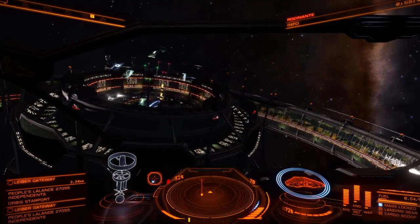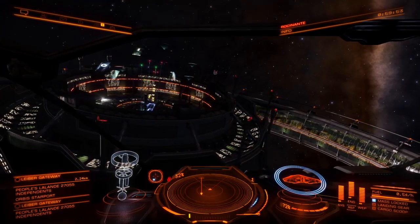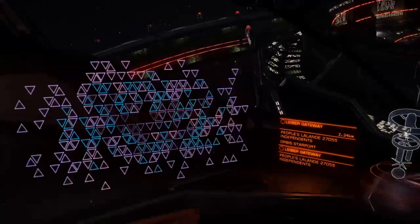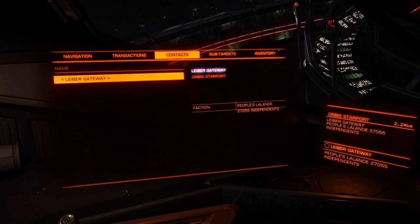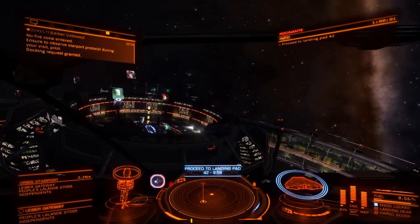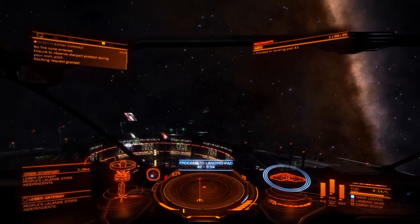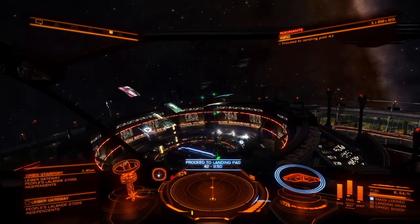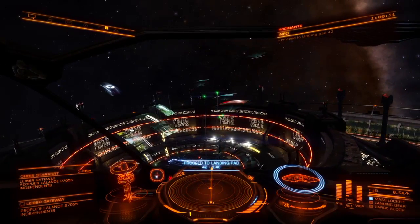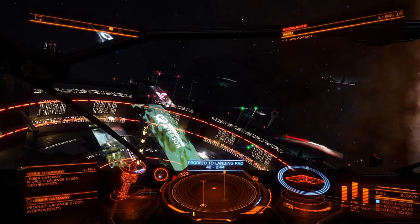You can see a printout right there next to my compass. I'm going to go ahead and request docking permission. You don't want to go into a station without requesting permission — they will open fire on you in there. You pretty much won't survive; if anybody ever makes it out, it's like a dead trap in there.